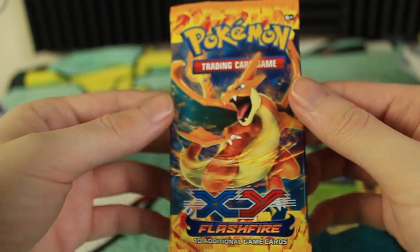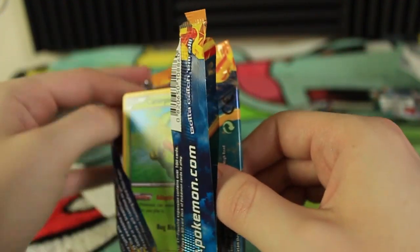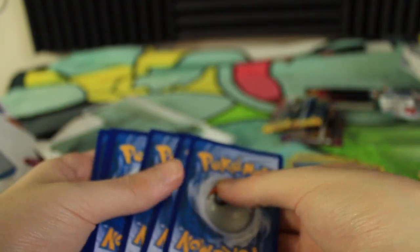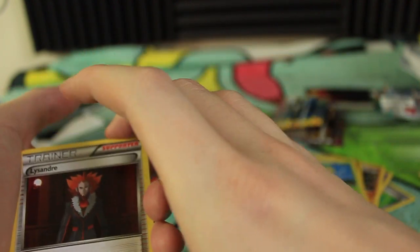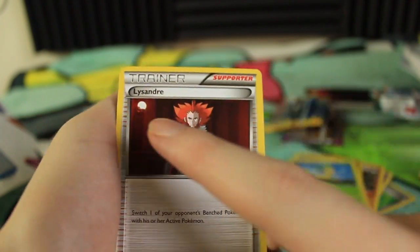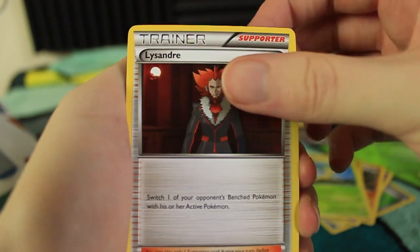Maybe just maybe this Flashfire pack is going to be something awesome. Let's get a secret rare — Mega Charizard X — actually, just any secret rare we could possibly get, because I still need all three of the secret rares from the set. The secret rares are Mega Charizard Y, Mega Charizard X, and Mega Kangaskhan. So let's get one of those! This guy — I think I pronounce his name Lysandre, I'm not sure if it's Lysander or Lysandre, but I just say Lysandre.